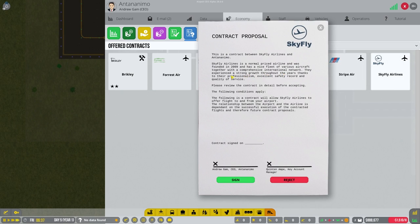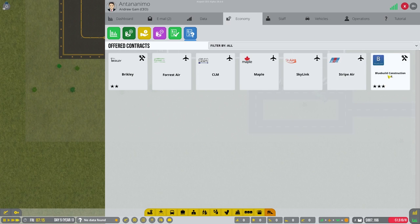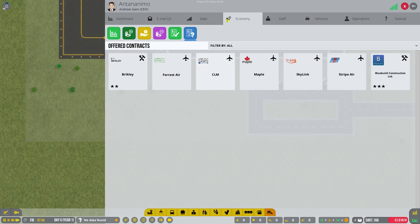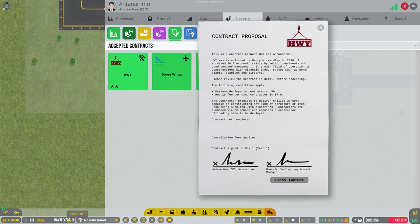Let's get two airline contracts for now, maybe three. There's also a builder construction contract that might have better passenger numbers - they have 80 people for $7, compared to our current contract of 59 passengers for $7.90. That's actually better and costs less! But I'm not sure how much the cancellation fee would be so I won't switch right now. I can see we're on Day 5, Year 1 - so we have to get through day 365... that's going to take forever.